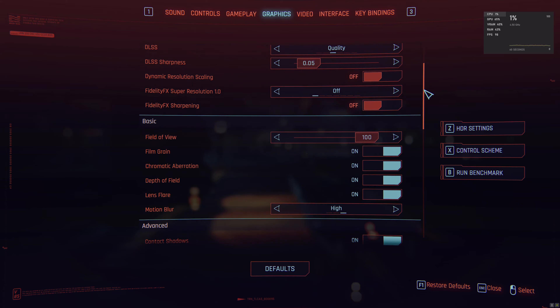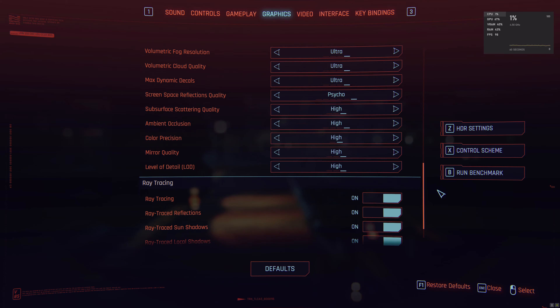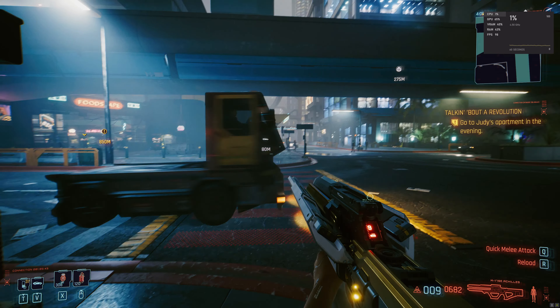Previously I would have been CPU limited on this game, now I am definitely GPU limited. You can see it was running about 32 FPS. Before, the game would vary — it would sometimes go down to about 20 FPS and the CPU usage would be very, very high. But now it seems to say 2% CPU usage here as you can see in the top right.